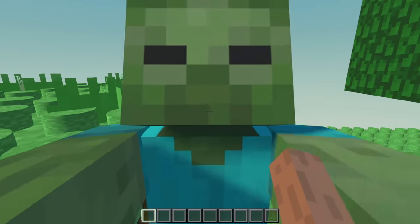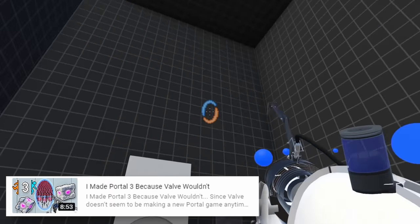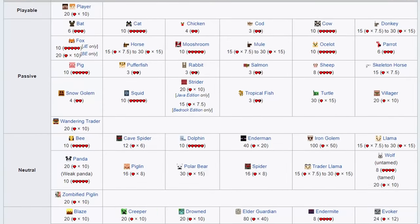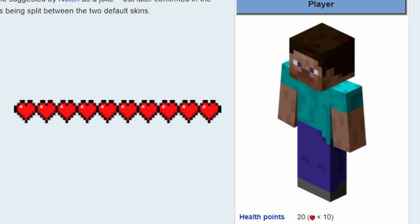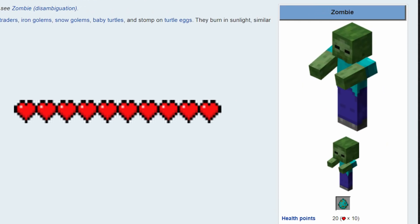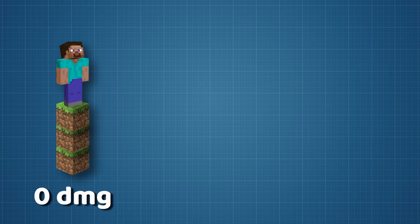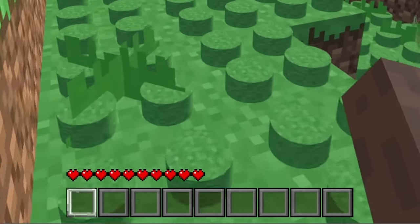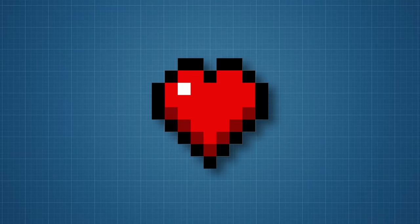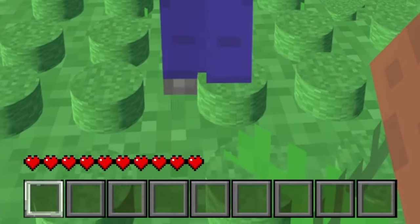Now as scary as a zombie jumping in your face might be, it isn't very threatening since it doesn't do any damage yet. I wanted to make sure I figured out the correct health and damage values this time. The player has 10 hearts on the health bar, where each half heart represents 1 health. Zombies also have 20 health, but unlike the player who attacks for 1 damage, zombies do 3 damage on normal difficulty. The player takes 1 additional fall damage for each block over 3 — so a drop of 4 blocks does 1 damage, 5 blocks does 2 damage, and so on. I found a sprite for the heart, made two more versions — one half full and one empty — and built the health bar using those sprites.